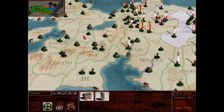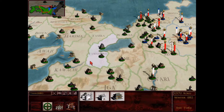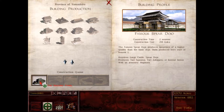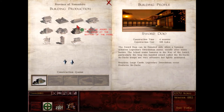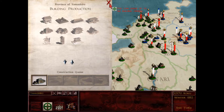And in Yamashiro, just because it gives a plus one honor bonus to any unit produced here, it's time for me to get that famous spear dojo for that plus one honor - so that'll be plus two honor altogether. Then I can move on to some other better upgrades like a swordsmith or maybe a palace afterwards.